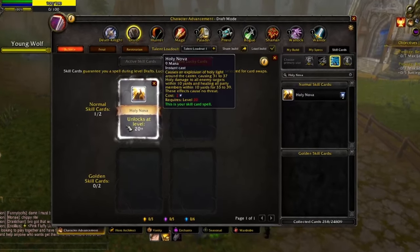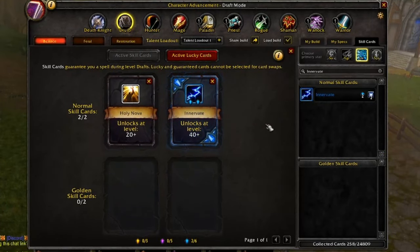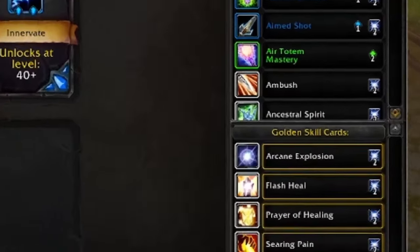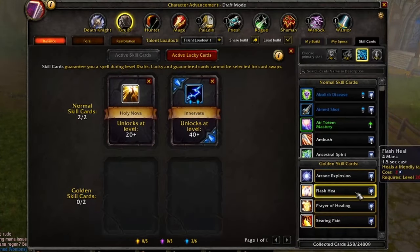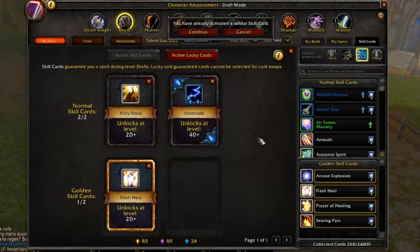Next we jumped into the skill cards, first carding Holy Nova then Innervate. Holy Nova is going to be an extremely important ability in the Battle Priest rotation, so carding it early is crucial. Innervate is my favorite mana regen tool on Ascension at the moment. For golden skill cards we chose Flash Heal for a guaranteed heal to draft in the future, as well as Prayer of Healing.